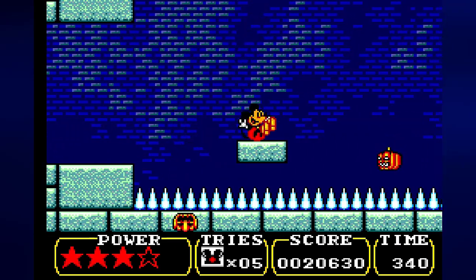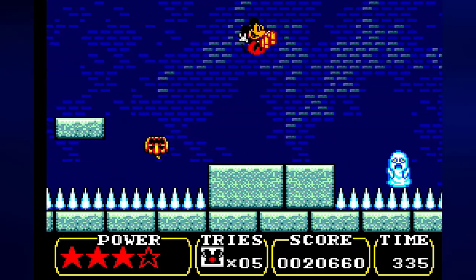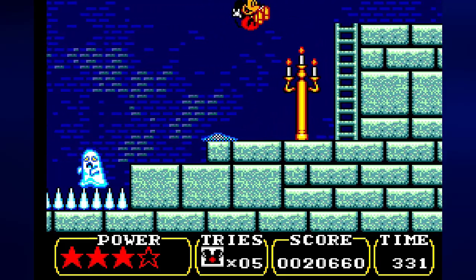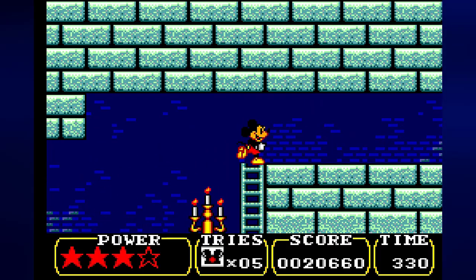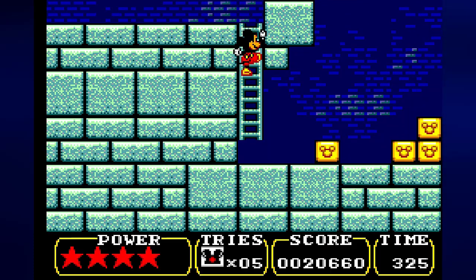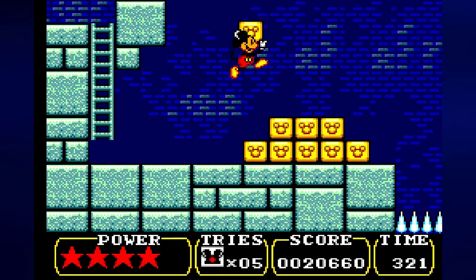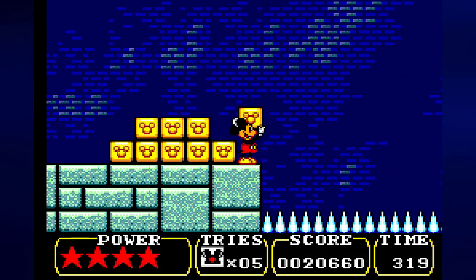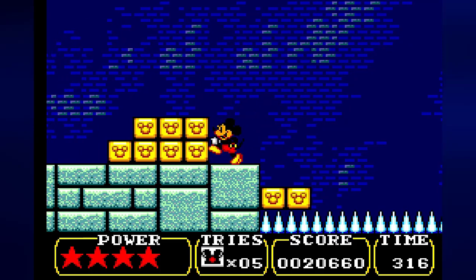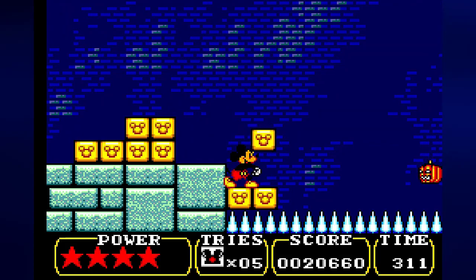For now, we need to make our way to the right across the spike pit, bouncing off the jack-o-lanterns as we go, and off the ghosts. The ghosts can't die — you just temporarily stun them for a second. And in here, another cake. I definitely needed that. Now we needed to pick these blocks and place them in the spike pit — it's the only way we're going to get past here anyway.